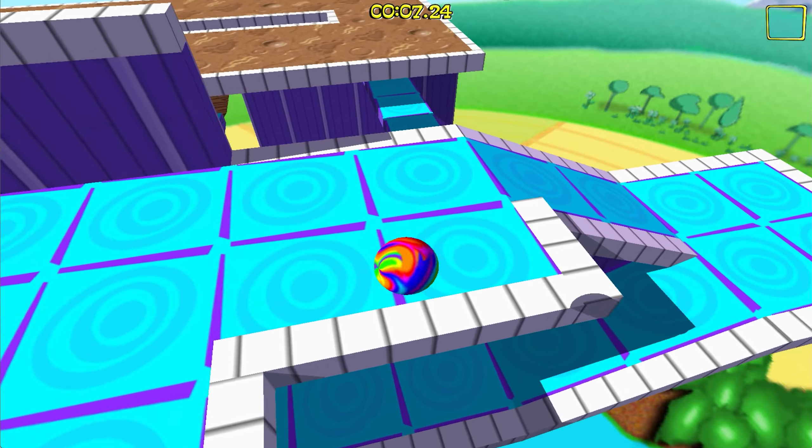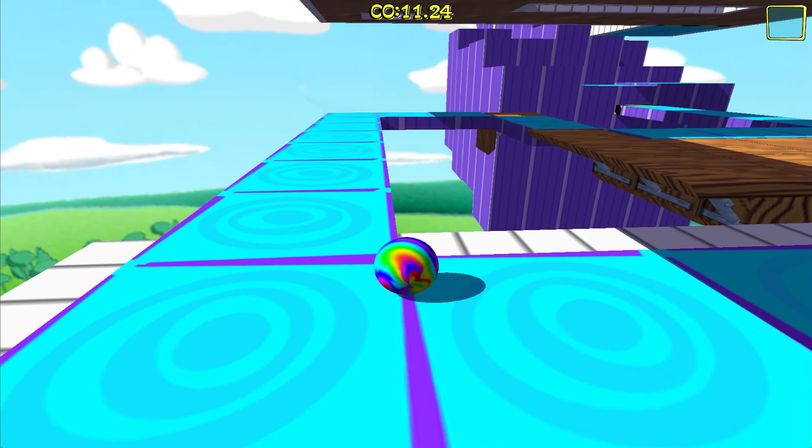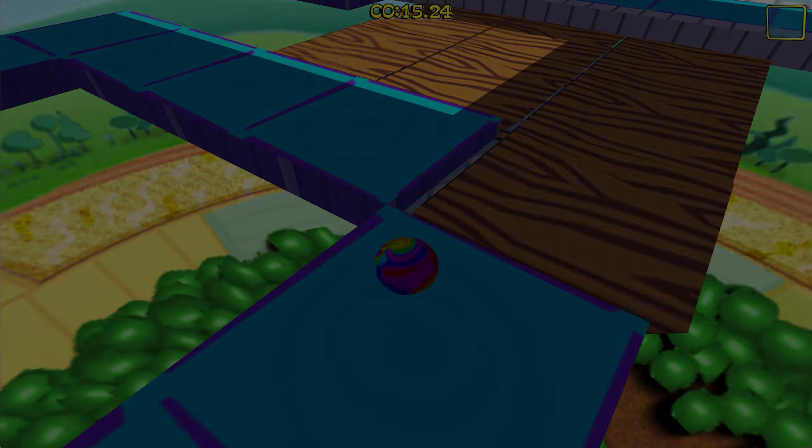Bumper Jump: you can jump on top of bumpers for extra height. Jumping on slick surfaces: you can jump on mud, oil slicks, and ice to gain control of your marble while in mid-air. Fan Lift: you can jump on top of fans to get a nice boost to height, but watch out if there aren't any guard walls — you'll fall out of bounds if you don't control yourself.